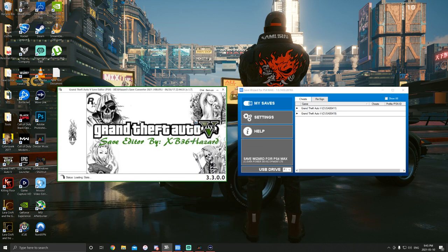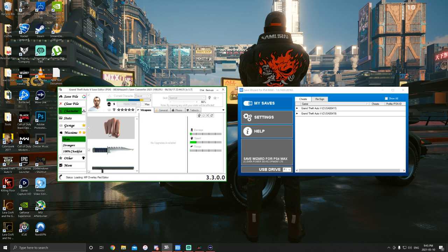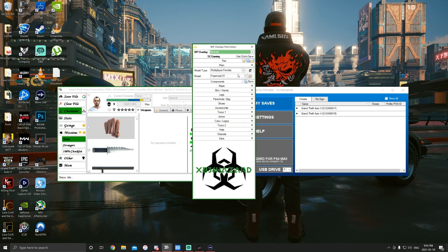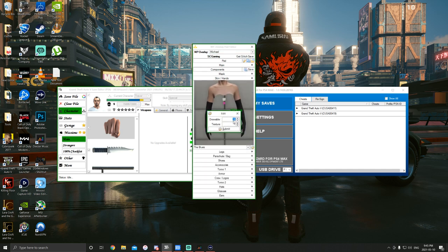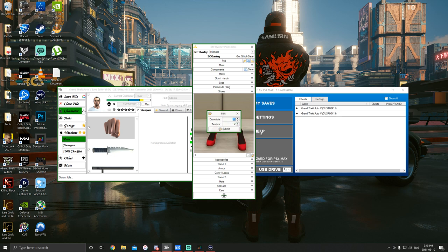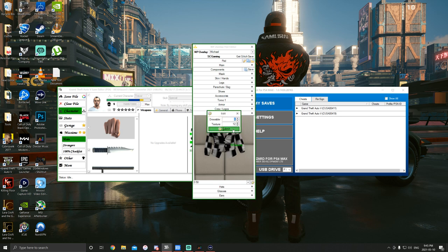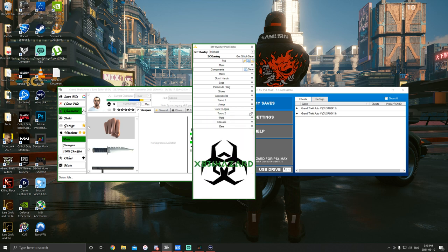I've already gone into my save editor and pulled up the file I want to edit. My online character is a male, so we want to make sure the head is set to female — people keep getting that wrong. For the merge component for skin and hands, we have 16-1. For shoes, we've got 18-2. For torso 2, we have 6-12. On the male character the highest texture for this is 11, so we set it to 12 because there's no corresponding texture, which allows the merge.